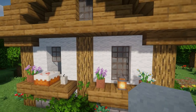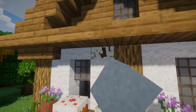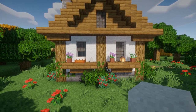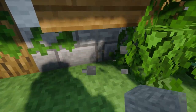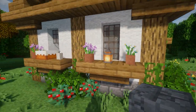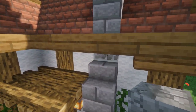Before we move inside I just want to show you a couple of options for texturing. If you have some white concrete powder you can mix it in with the wool — they look very similar so it's a very subtle detail but it does add a little bit of texture. Also in the stone brick foundation you can mix in stone with the stone bricks; you can also use cobblestone, cracked stone brick, mossy stone brick, mossy cobblestone, whatever you want. And finally in our chimney you can mix in some cracked stone bricks with the stone bricks.